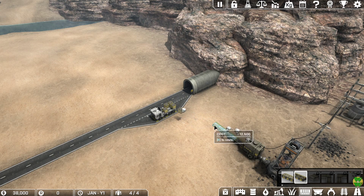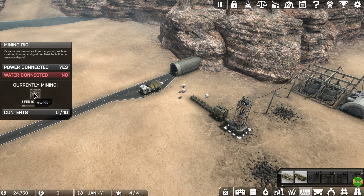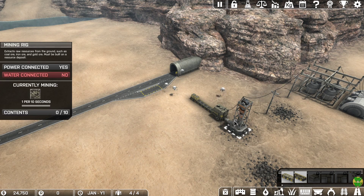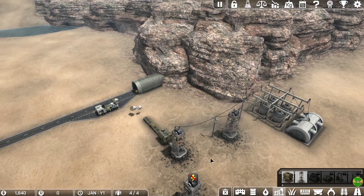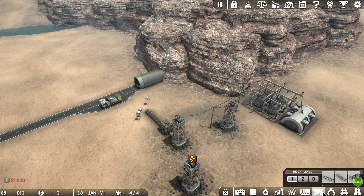One mine gives us one coal ore every 10 seconds. This crate maker can make one crate every three seconds, but as I learned from watching Katherine Skye's videos, it's more like one every four seconds in practice. But it can only actually produce one every 10 seconds because the mine is only producing one every 10 seconds. So one of the first things we need to do is set up two more mining rigs and get all the output into a single stream to load the truck.